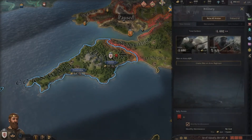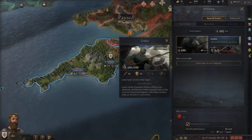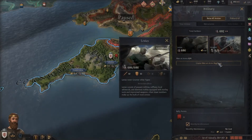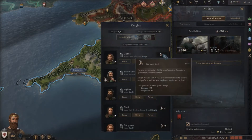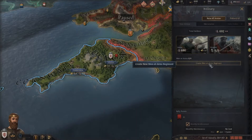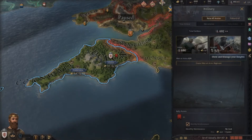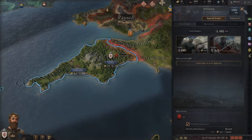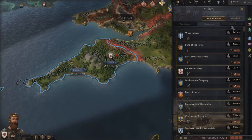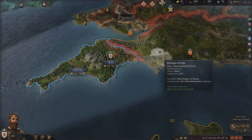We'll look at the military tab. This is the overview of our military. We have our levy forces, which are relatively weak and just there for numbers. You have your knights, your elite fighting forces, whose individual prowess determines how many casualties they inflict on the enemy. Then you have men-at-arms regiments — your professional military — including light footmen, bowmen, horses, pikemen, armoured footmen, and other units unlocked through cultural technology research. You can also hire mercenaries or religious orders, though no one in the Catholic faith has created any yet.